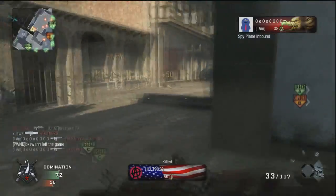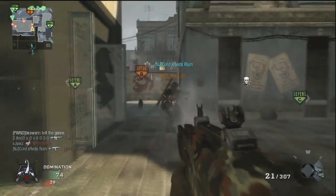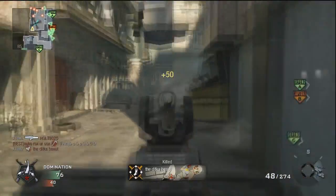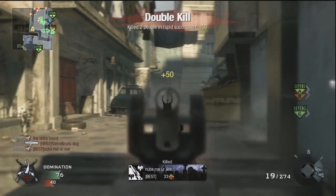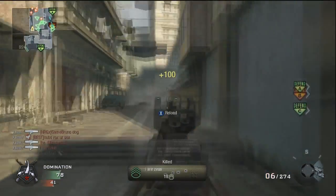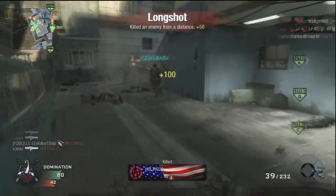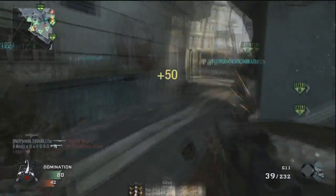What you just saw was me and my teammates pushing up a little bit too far. Because they hadn't captured C yet, they actually ended up spawning over here on the left behind the hotel building. If you push too far, it'll mess up the spawns. Typically, as long as you're towards the middle of the map like we were, they wouldn't have spawned at B — but we pushed up too far, and that's something you don't want to do.